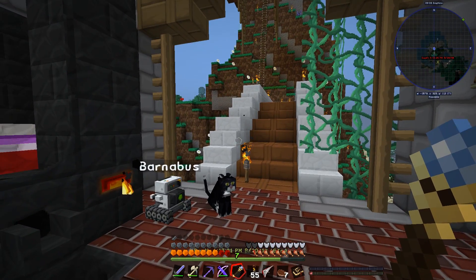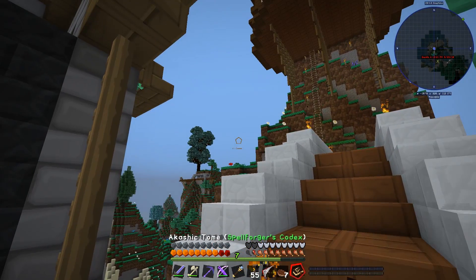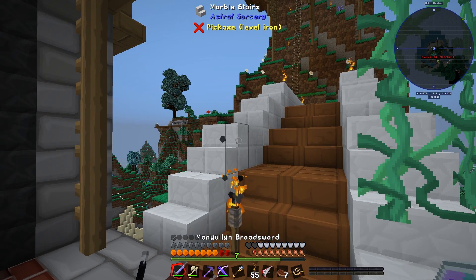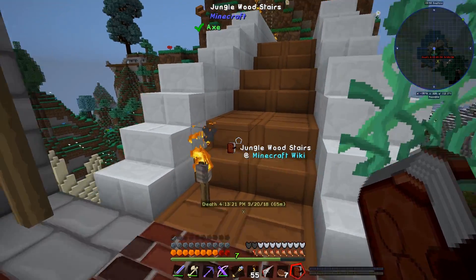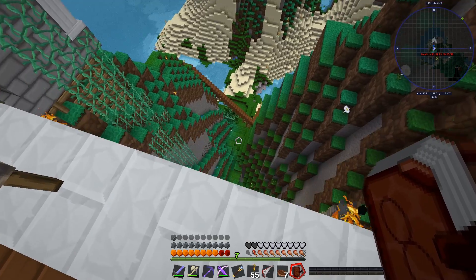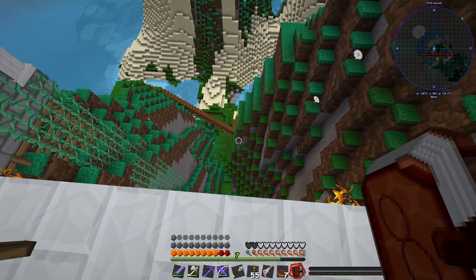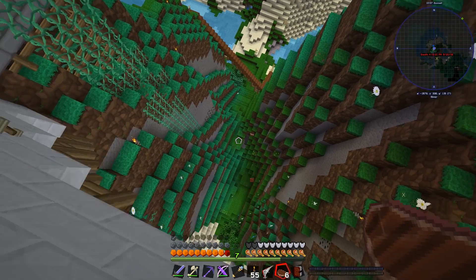Thorncraft is a very interesting and very big mod. We first start off by crafting the book, and to do that we need to do a series of things. The first thing we need to do is find one of each of the six base Vis Crystals in the world, and the best way to do that is by going mining. Let's go down to that hole I found.